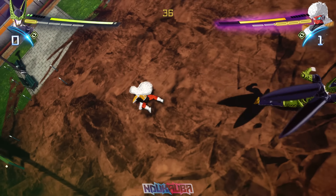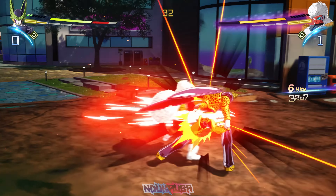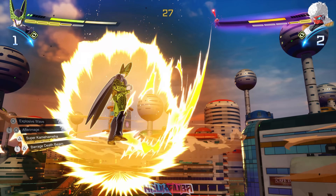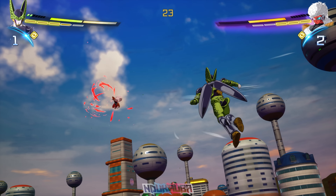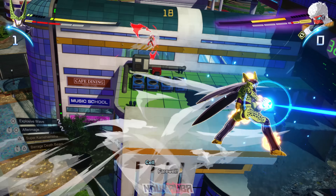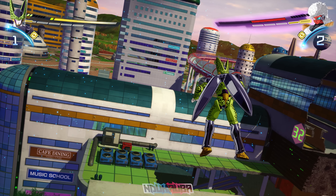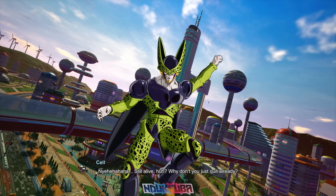Right there you guys saw me try to jump and attack — it started my combo stream as I mentioned. I've used his barrier and Barrage Death Beam; there's not much time left and only one more move to use with Cell. With that in mind I throw out Super Kamehameha and actually land it on Jeice, which ends the battle. These characters are really unique — you guys are going to love playing as them when this game drops.